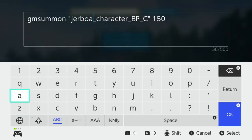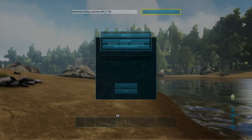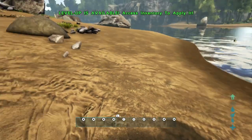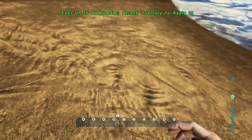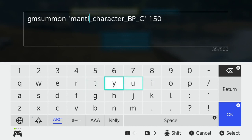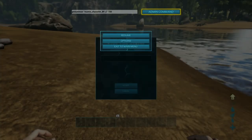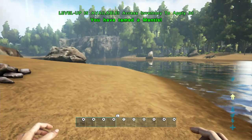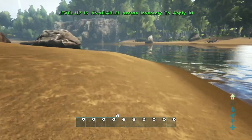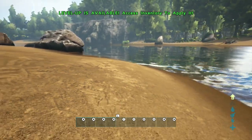Let's see what happens when we summon a Jerboa. Success, right? We summon a Jerboa and he's tamed — except he's invisible. Where's the little son of a bitch? I have no idea where he is. Let's try something else — how about a Mantis? We tamed a Mantis. He's also invisible. What's weird about these things — they will fight and they will die. It's just they're not there. It's really bizarre.